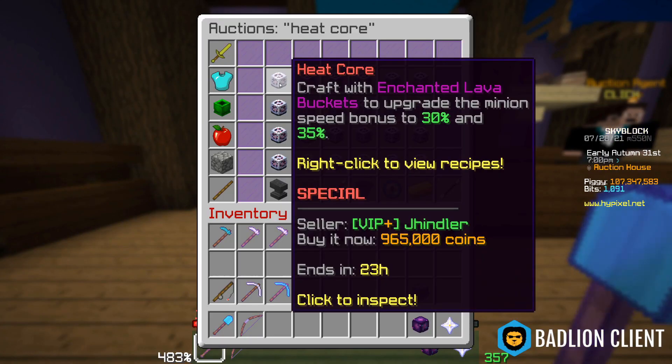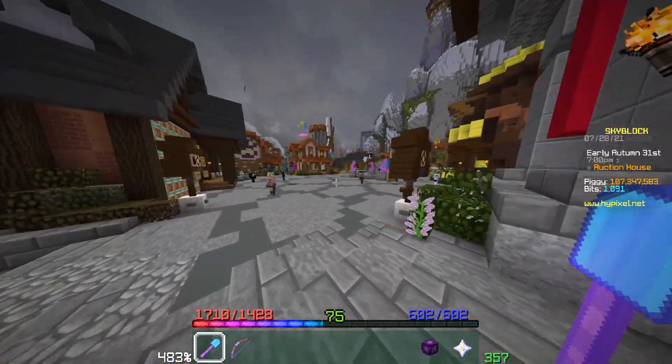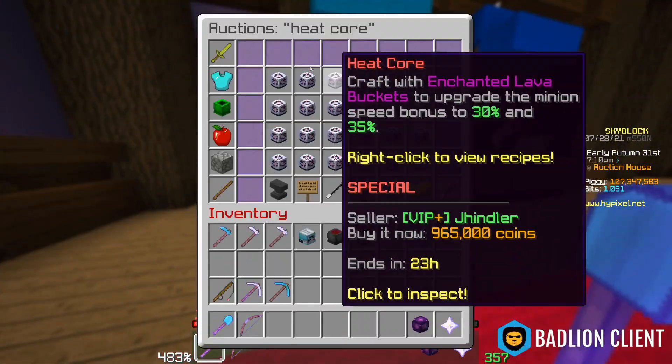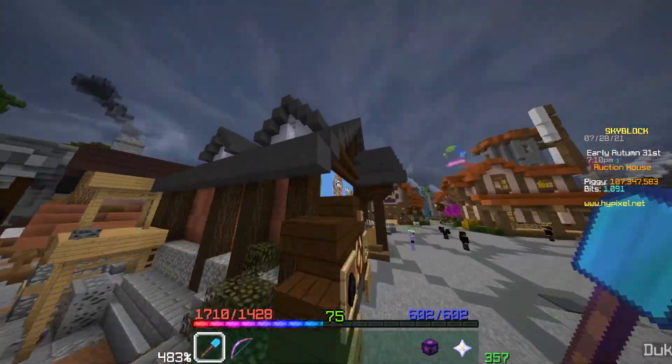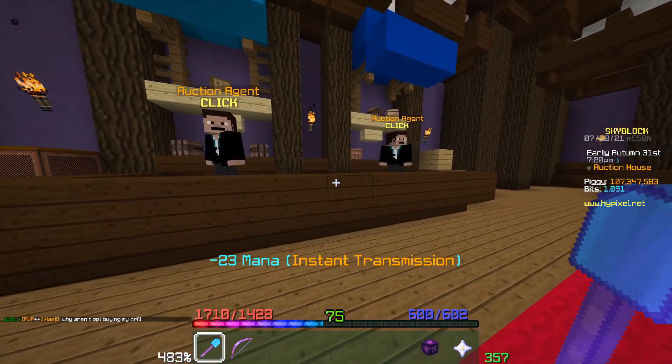Another one is heat cores — this is technically not a flip, but if you're looking for a way to make some quick money: buy booster cookies, collect bits, buy bit items, and sell them on the auction house. Right now, heat cores are a great thing to do and probably the best value out of bits currently.